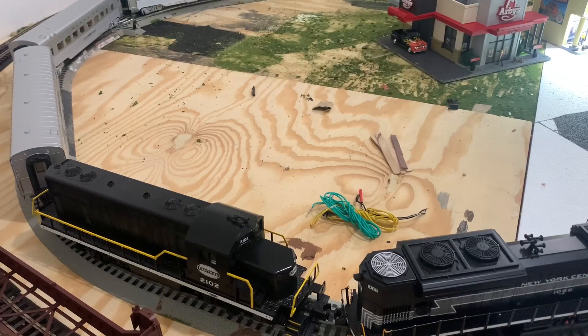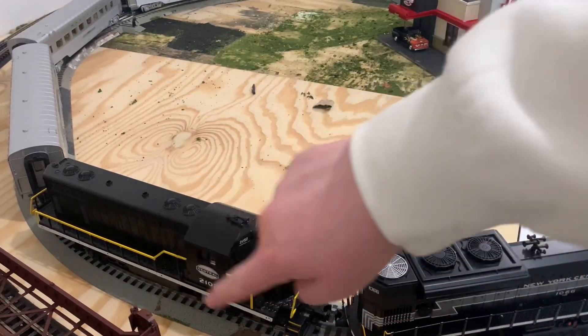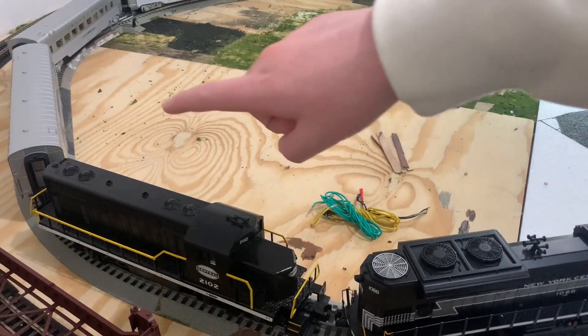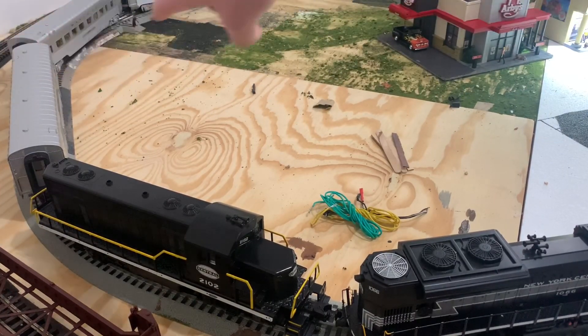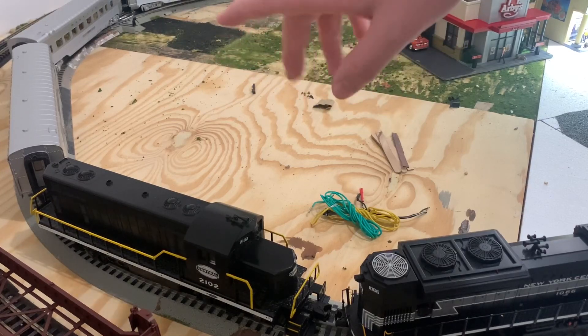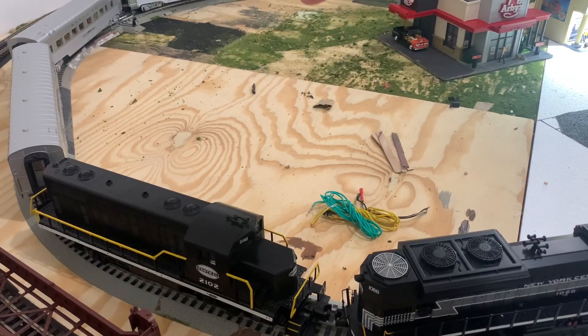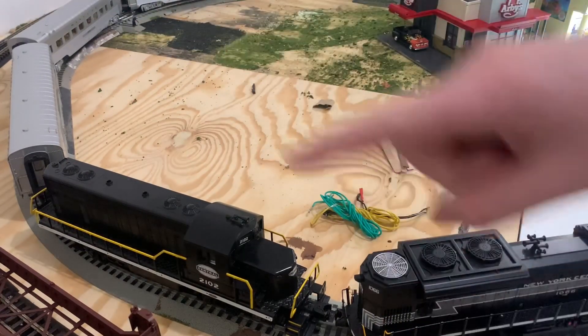Another big change is that I've redone the whole back half of the inner loop and made it bigger. I added a couple of straight sections back here to push the track further toward the back of the layout, because there was about a foot gap that I didn't like the look of. I added about 20 to 25 inches of total track length, which makes a pretty good difference and makes the two tracks running alongside each other look a bit cooler.